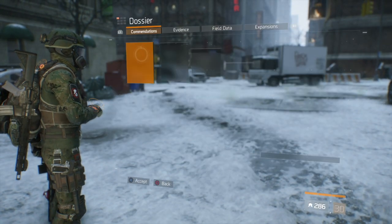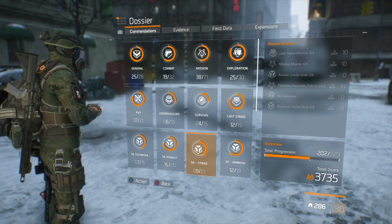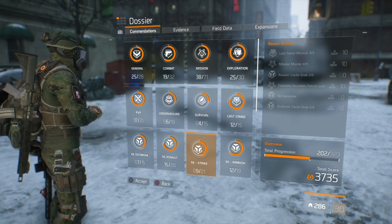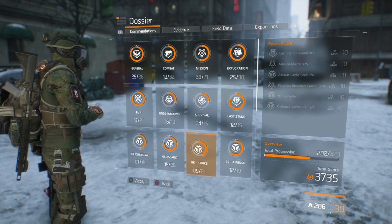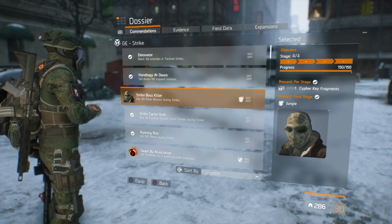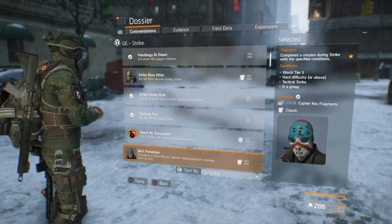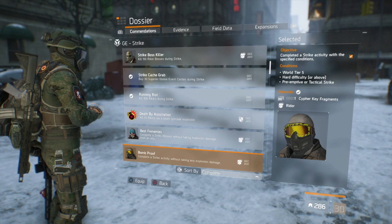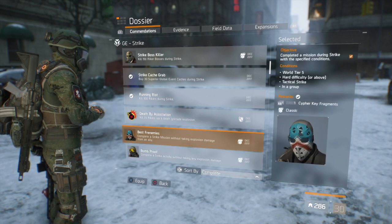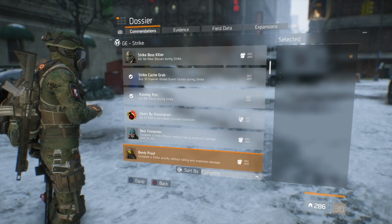The first thing you want to do is head over to your commendations and then go down to GE Strike. For most of you, you might not see this yet, but once the global event starts you will. Once you get down to the bottom you'll see GE Strike and then you'll see the three masks: the jungle mask, the classic mask, and the rider mask. We're going to talk about the two easiest masks first — the rider mask and the classic mask — and then get into the jungle mask.